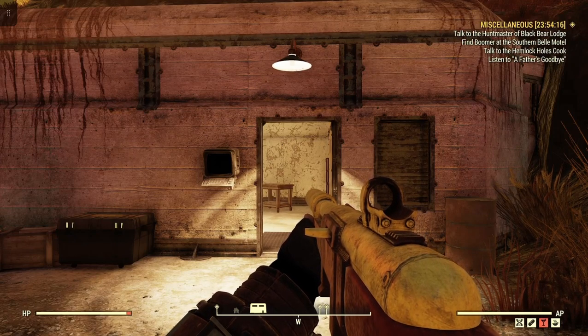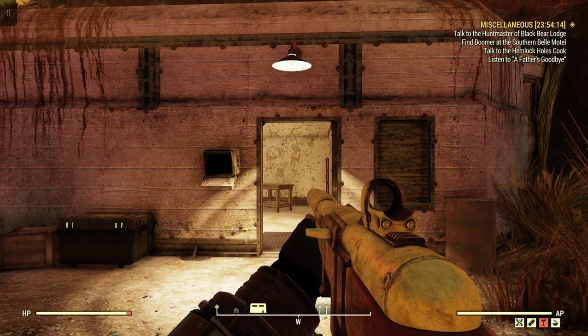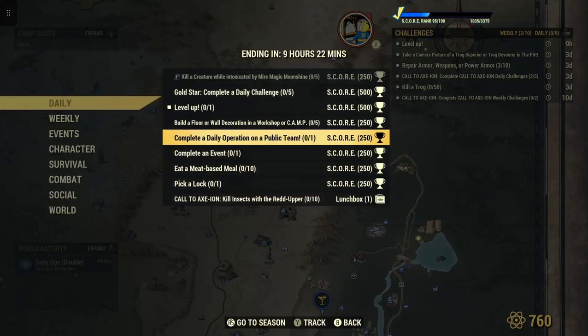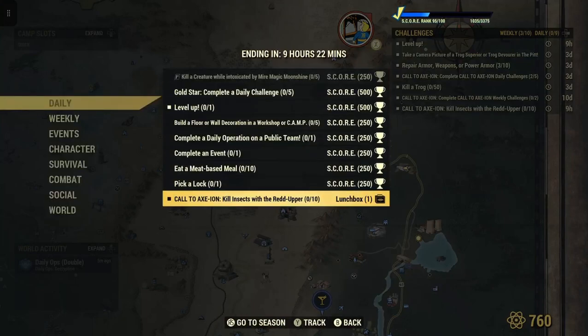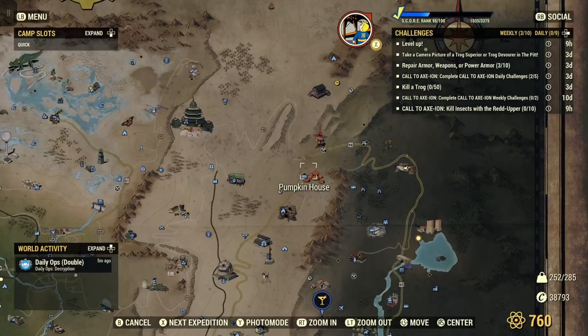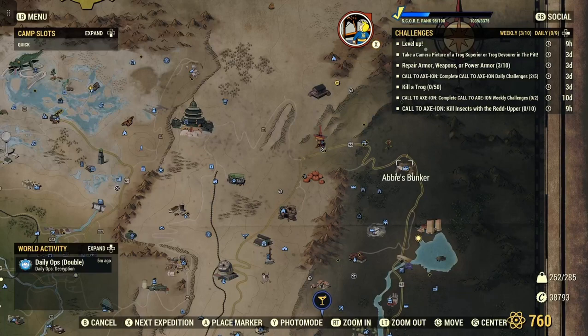Welcome to Fallout 76, this is Jim. We have a new call to action here: kill insects with the Red Upper — ten of them — for one lunchbox. So where I'm at right now, there are many things you can do to kill insects, places you can go, events you can do. If those events don't pop up, you've got to know where to go. There are maybe three or four spots around. Right now I'm at Abby's Bunker.